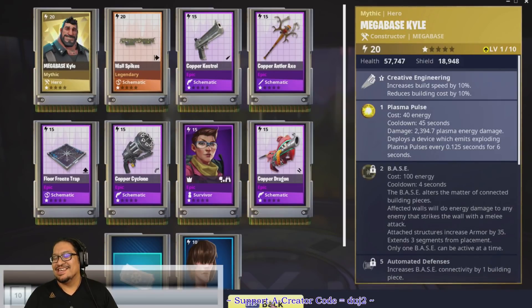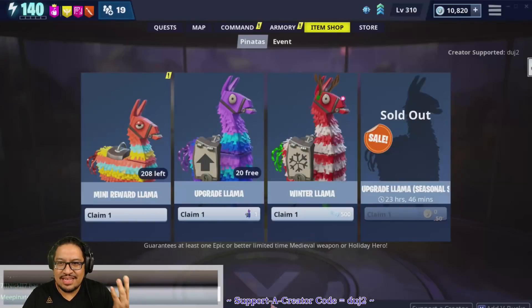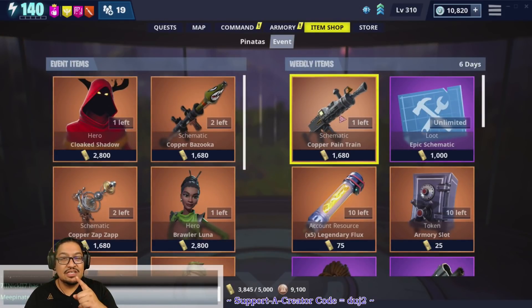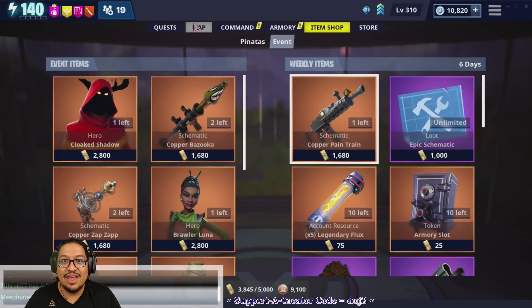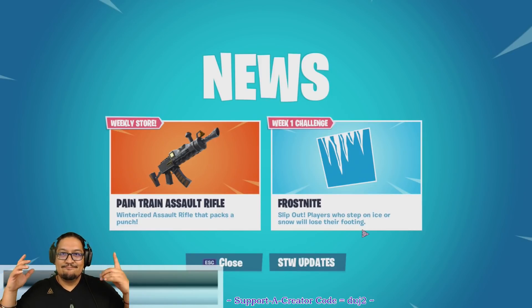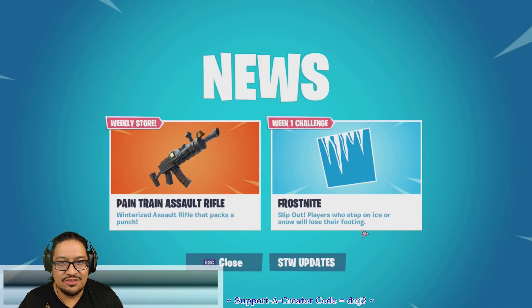Thanks a lot for watching, guys. That is it for our weekly reset. There are no other llamas to buy today — not sure if that's a mistake or not. The only new thing we have is the Copper Pain Train, which I'm going to purchase, level up, and try in the Frost Night Slip Out challenge — where players who step on ice or snow will lose their footing. We'll find out in a minute. As always, I am duj2. If you enjoyed this video, please do me a huge favor, have yourself a wonderful day, and I'll see you next time!